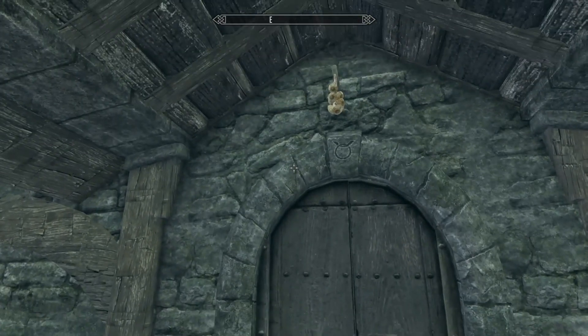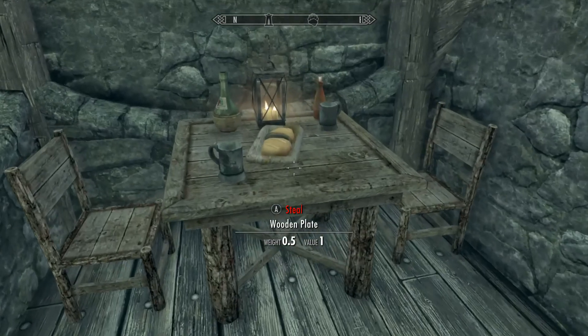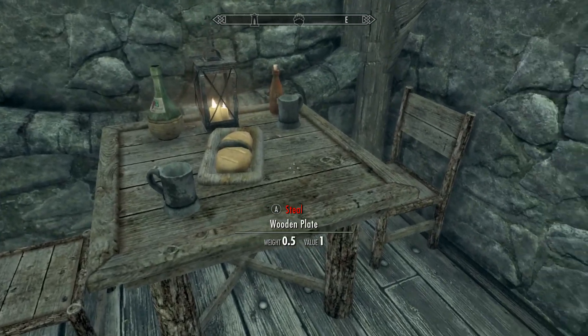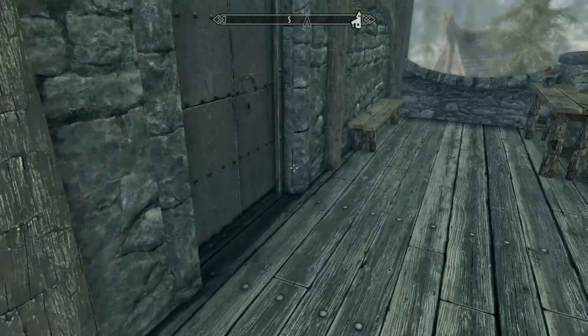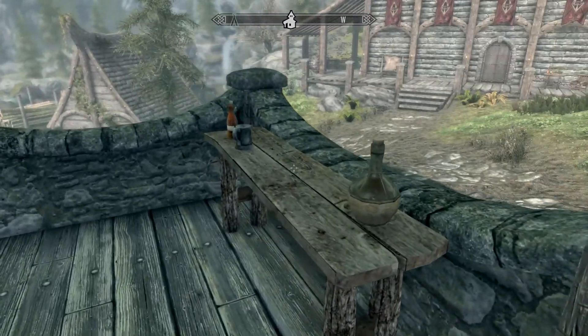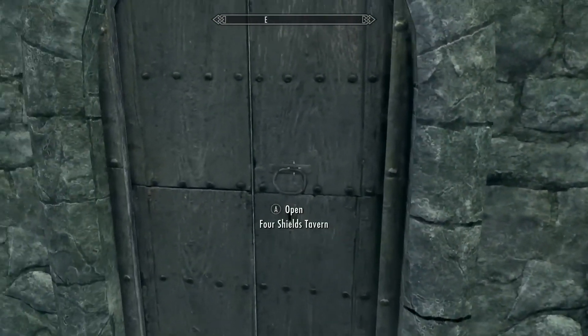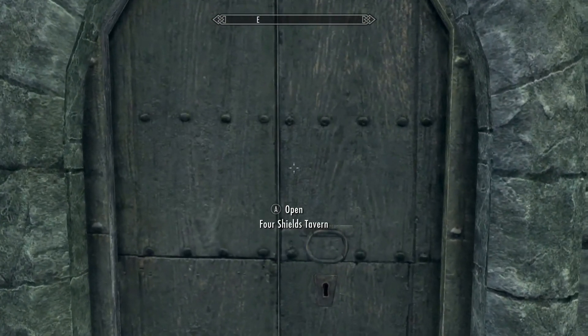Look at that — garlic over the door! Why is there garlic over the door? To ward off all vampires. There's also a little bench and table to sit at. Okay, let's go — the Four Shields Tavern.